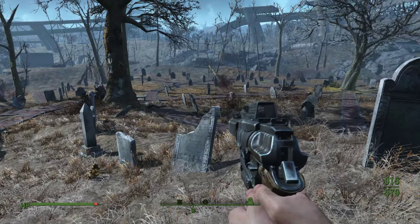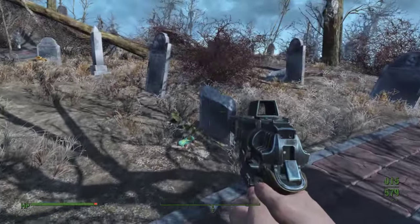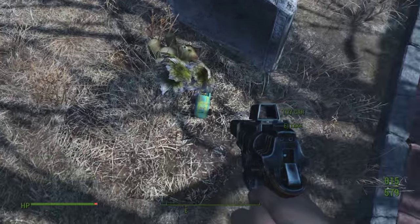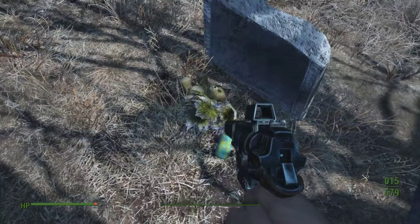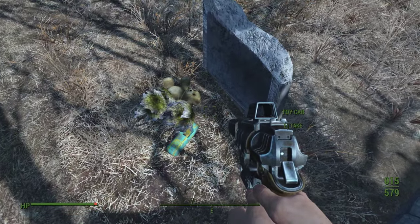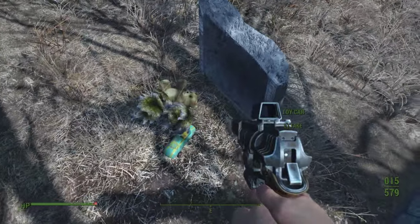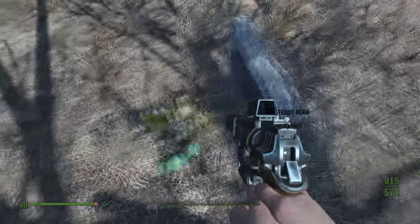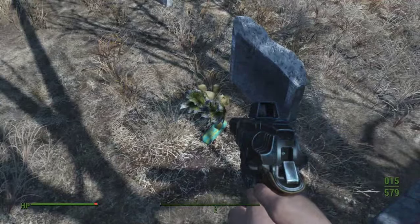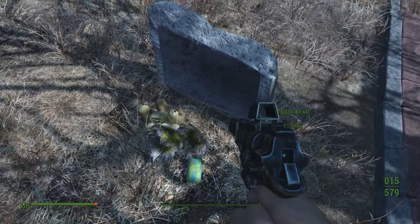We're going to start up here. There's this one which has a little teddy bear, a little toy car, and some little flowers. This is a really sad grave site because it tells us there's a kid buried here — most likely under 10 years old because of the teddy bear. His parents probably brought these toys because they were probably his favorites, so he'll have them with him at all times. R.I.P. little homie.